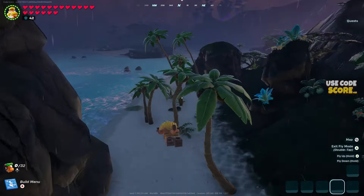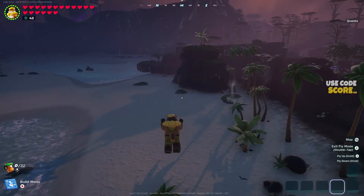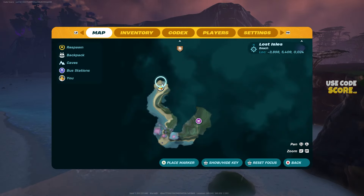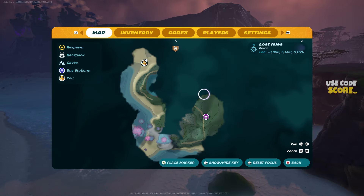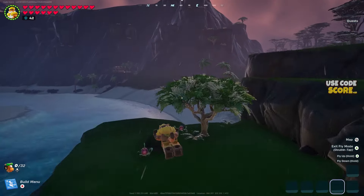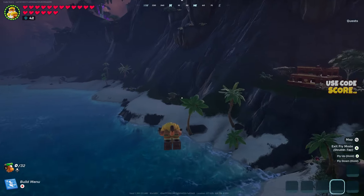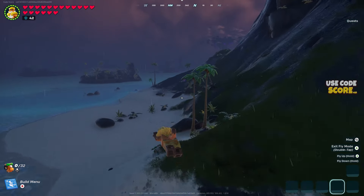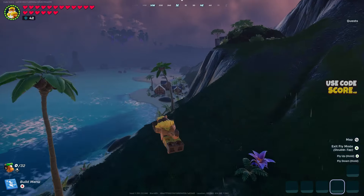I'm doing this in a brand new world and I've shared the seed code in the description of this video as well as in a pinned comment, so in case you're struggling in your own world, you can just use mine. I saw a very useful comment from Marine Mike on my previous video and that's how I was able to find the second version of this village. For some reason, they were also very close together, but I don't think this is the case for everyone.